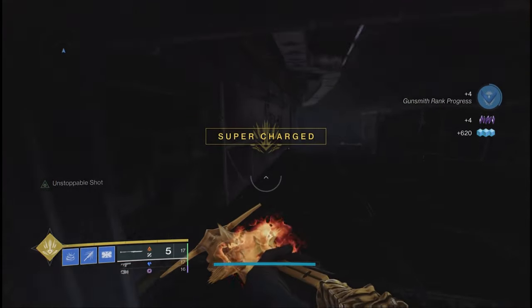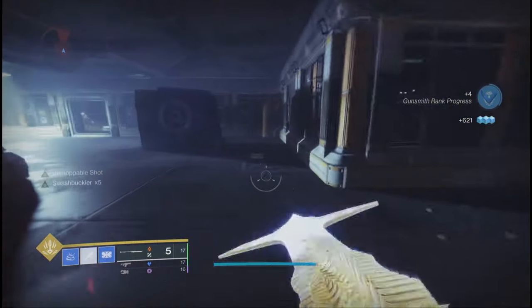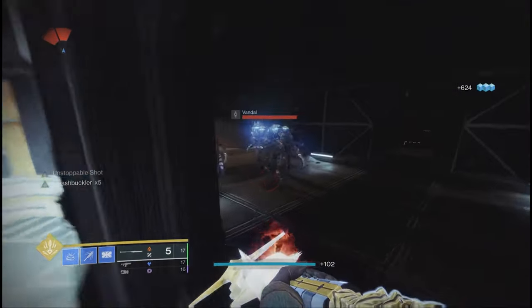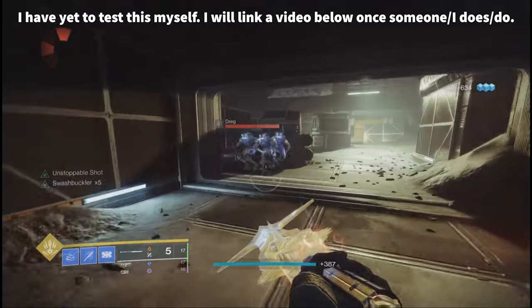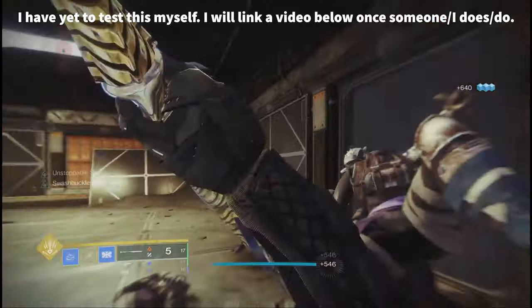You can also pair this with the new Stasis Fusion Rifle with Chill Clip, which is what I have been doing. So, how do you get this to work in a raid setting? Well, for example, in Vow of the Disciple for Rhulk, I'd recommend 3 Wells for Warlocks and 3 Revenants for Hunters to keep Rhulk frozen and affected by Stasis, while the Wells chain supers.